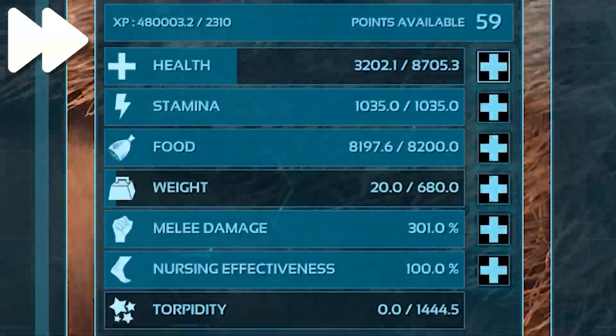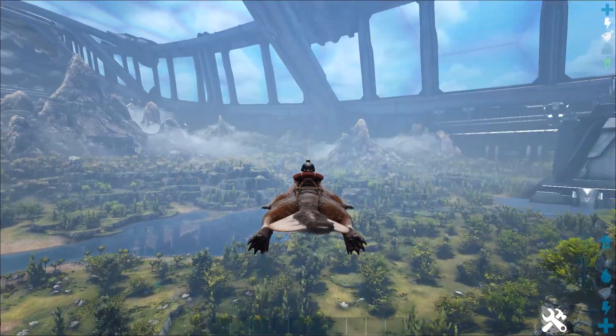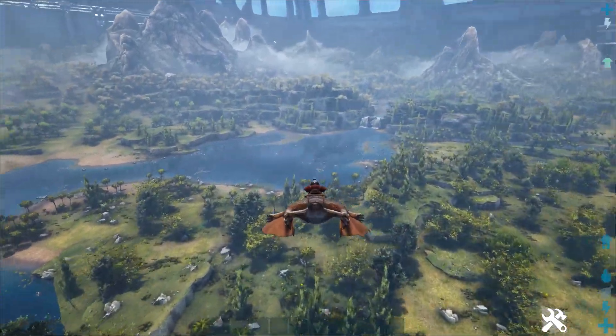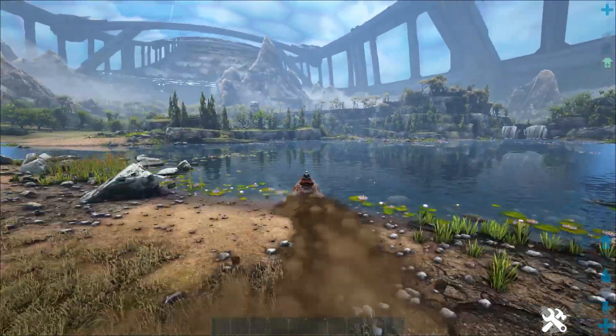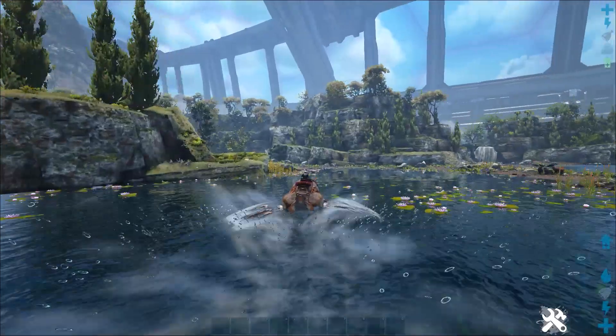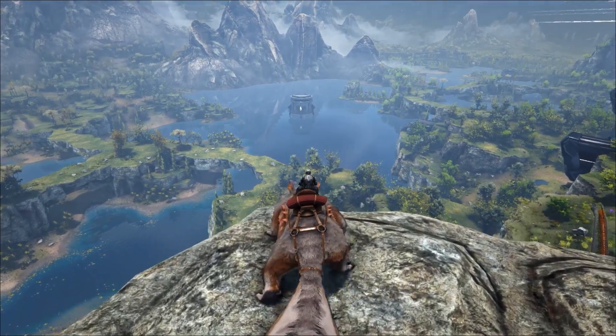If a travel mount is what you're looking for, you'll want to invest mainly into health, weight, and stamina. The Meiwing's base movement speed is quite high, and when coupled with their ability to glide, they can make for a very fast travel mount on land, in the air, or underwater. With further testing and practice, I was able to uncover how to bolster the Meiwing's speed to its full potential.